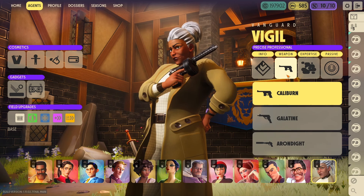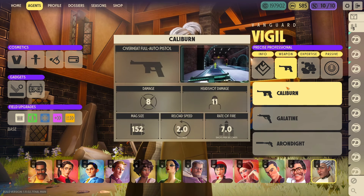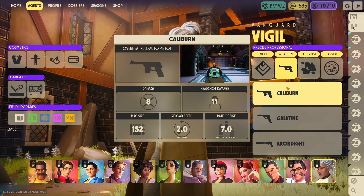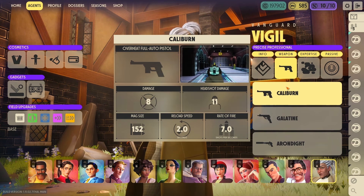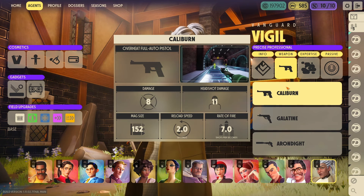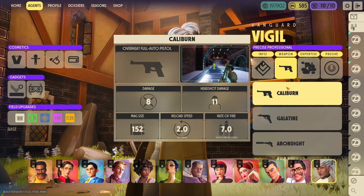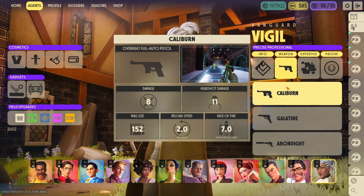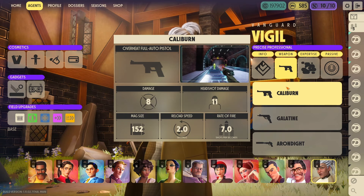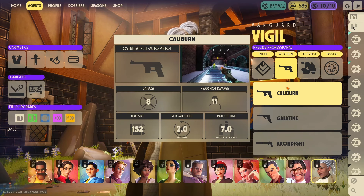Let's start by talking about Vigil's weapons, which kind of pay homage to other agents. The Caliburn is Vigil's weapon one, which a lot of people relate back to Red's weapon one. As a full-auto weapon, it does similar damage and is just a similar weapon. It does 8 damage to the body and 11 to the head at a 7.0 fire rate, which is even faster than Red's weapon one, so you're doing a lot of damage really quickly. The mag size is 152, and that is not wrong — it uses an overheat system, so there's a heat bar that goes up as you shoot. We'll see it in the showcases.